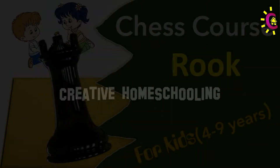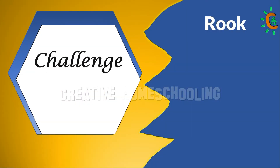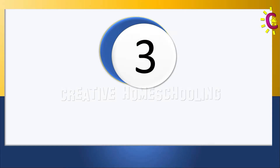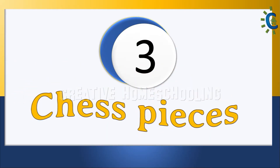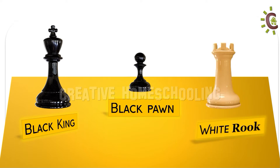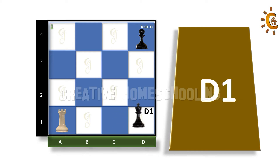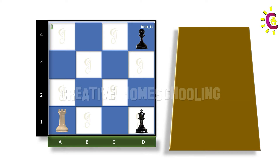Welcome to creative homeschooling. In today's class we will go through two more challenges for the rook. Let us now move on to our 11th rook challenge. Let's consider three chess pieces: a black king, a black pawn, and a white rook. Place the black pawn in box D4, next place the white rook in box A1, and place the black king in box D1. Now we are ready — let's start the game.